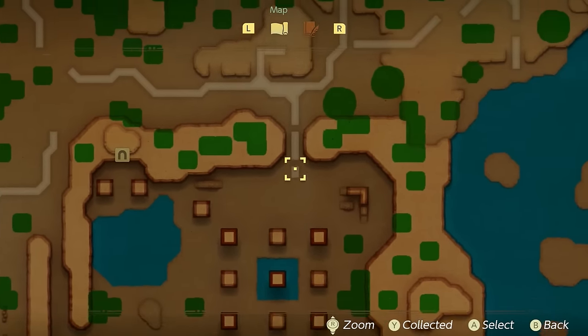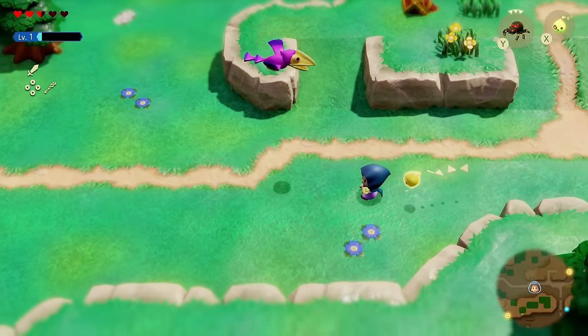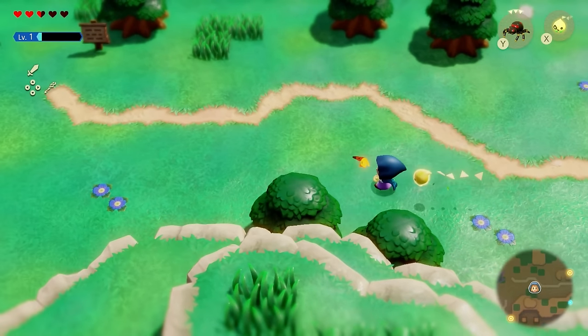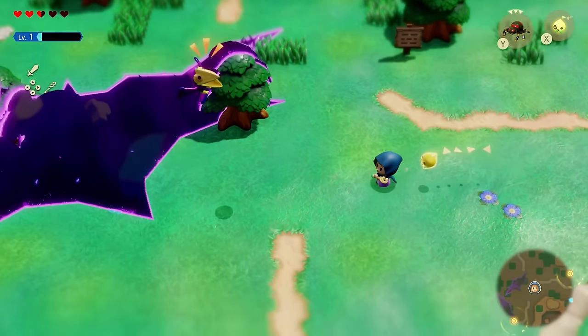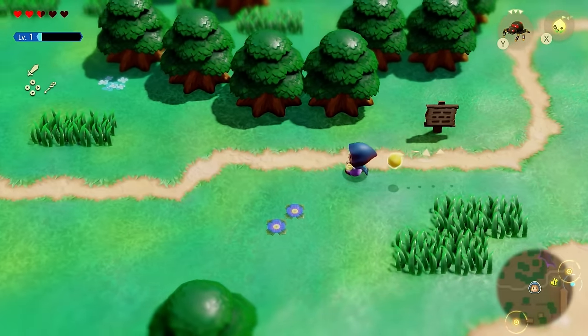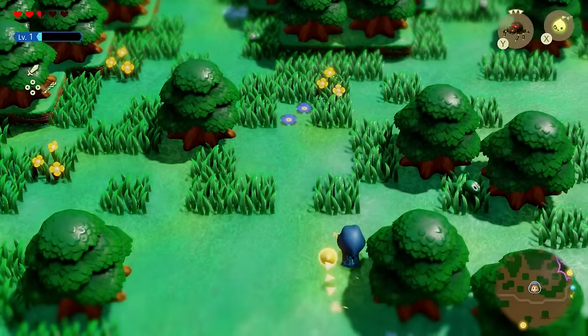After this, go straight and then turn left and you should see the notification that you're in Hyrule Field. Feel free to pick up any echoes you see along the way — the whole point of this game is to collect echoes. Hit any waypoints or save points along the way, then make a left into this area, which will look like a complete area surrounded by green icons.